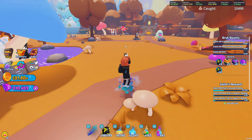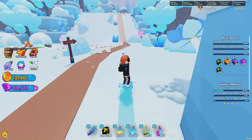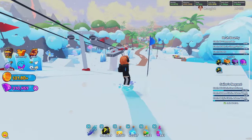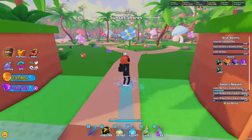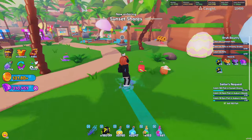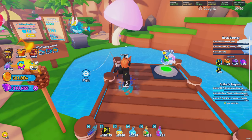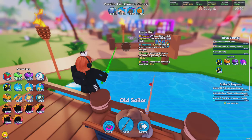Another way to get coins is going to be from fishing. The first thing you want to do is make your way past Frosty Peaks and over to Sunset Shores. Once there, come over here and talk to this fisherman. Once you do enough fisherman quests, you'll start to get better and better fishing rods. Once you talk to him once you will get your first rod, which is a really good way to get coins.